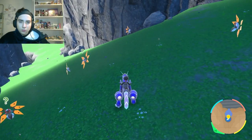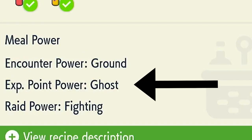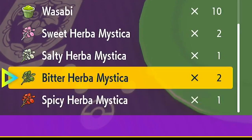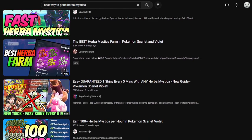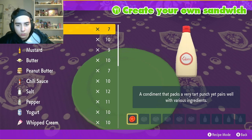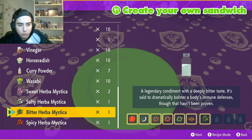The best way to shiny hunt in this game is with sandwiches, so I'm gonna briefly show you how to do that. Every time you make a sandwich, it gives you a special effect — whether it be encounter power, XP increase, or increased shiny odds. The sandwich I used requires rare items such as Herba Mystica, which you can only get from 5 and 6 star raids after beating the game. I'll link my favorite grinding video in the comments and description. After getting the Herba, I used this recipe to increase encounter odds, title odds, and shiny odds for fire types: one tomato, one red onion, one green pepper, one hamburger, two red peppers, and two of any Herba Mystica. And that's it — let's see the clip.